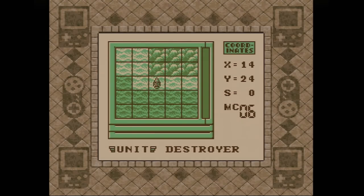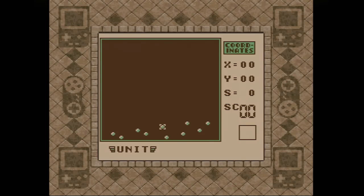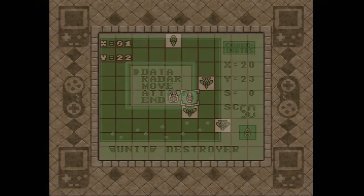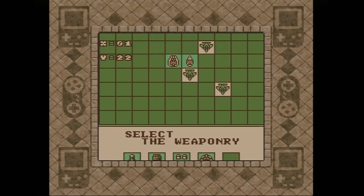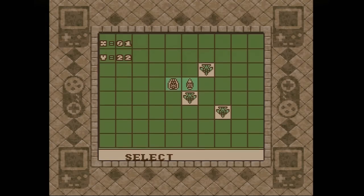Each vessel has its own specific set of weapons — a range of surface-to-surface, surface-to-air, air-to-air, or air-to-surface offensive capabilities, determined by the nature of the unit in question. Assuming you select the correct type of assault, which you'll want to use the game's manual for, you'll inflict some damage on your target, and once the target's hit points have been wiped out, it's removed from combat.